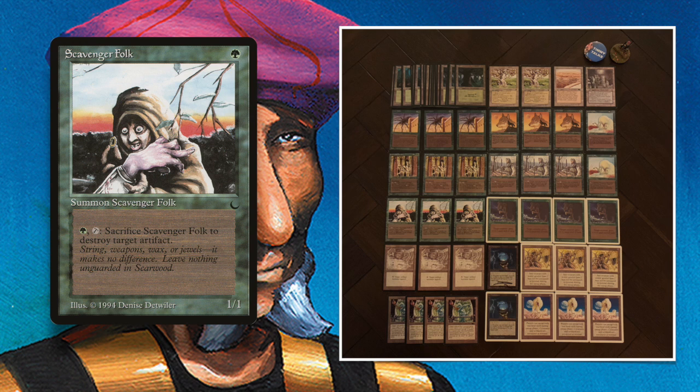So this is my deck — Scarwood Forest. Take a good look. It is pretty budget-friendly, although prices have just been skyrocketing unfortunately. Icy Manipulator in this brew is very expensive and some other cards have gone up. This used to be a budget-friendly deck; I always enjoy making decks that are accessible, that actually work, that you can enjoy and build yourself. But besides the Icy Manipulators, it is relatively — and please listen to that word — relatively affordable for an old-school meta.